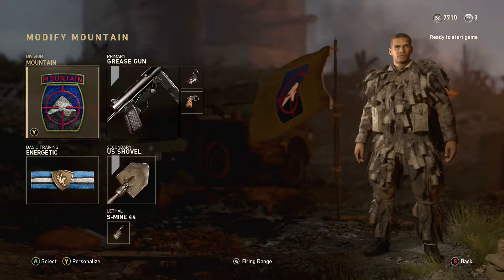For equipment, you can be really sneaky and place the S-mine in random locations or on objectives so the enemy won't see it coming until it's too late. On the side, you could also add the Semtex for aggressive use and the stun grenade to disorient enemies before finishing them off.